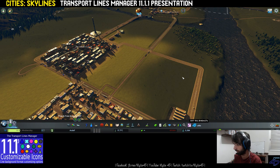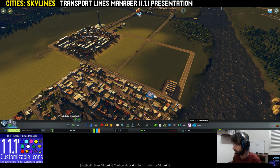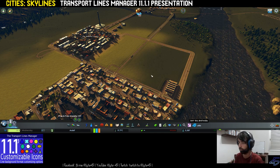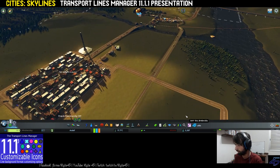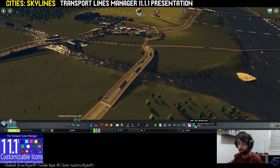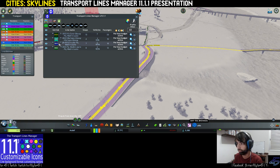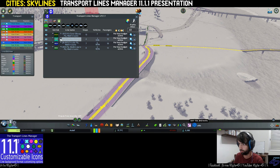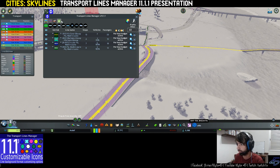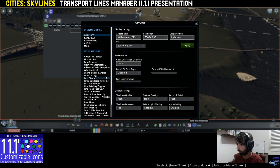This is the save that I used yesterday to show the functionality in Portuguese, so I made some modifications to the lines — it's not a virgin save, as I can say. In the TLM, we can see the A prefix and B prefix have different forms for the lines. Here are the options for the global bus line form.